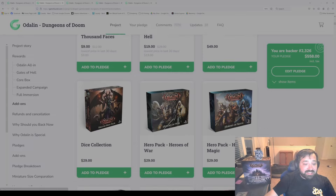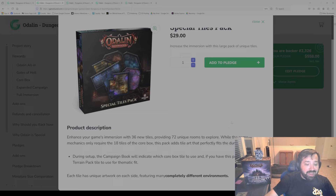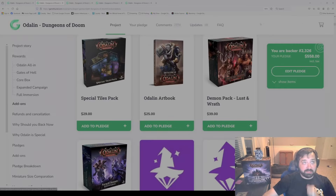Next cosmetic add-on is the special tiles pack. Also purely cosmetic, but it includes 36 new tiles — basically more than doubling the amount of tiles you have available, so 72 unique rooms to explore. All the backgrounds will change. The scenario book will even tell you which tiles to use if you own this pack, so if you want the very thematic dungeon you're specifically in, it will tell you how to use it. This is a cosmetic add-on.